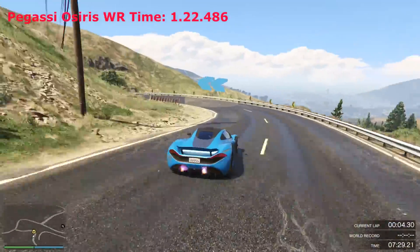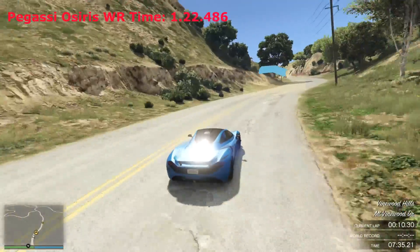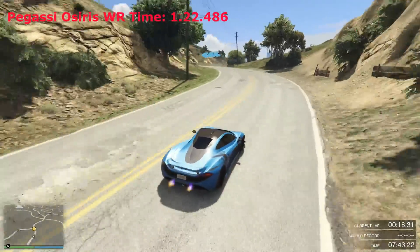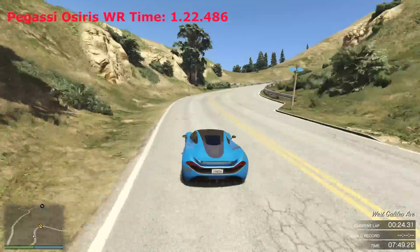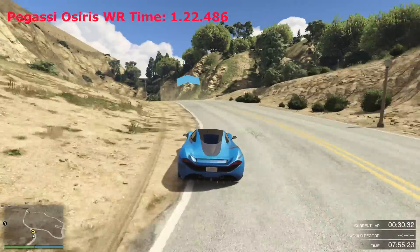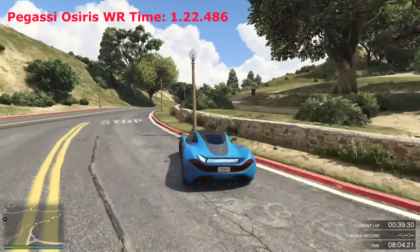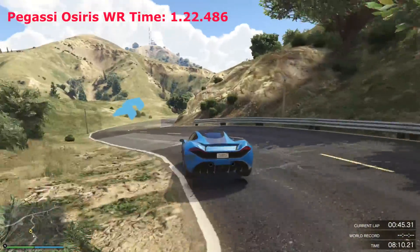This lap here is where the magic happens. Looking at the sector times at each checkpoint, I was actually getting 0.3 off the Osiris, which is quite strange because this car is quicker accelerating than the Osiris. The Osiris does have a better turning circle — this car can understeer quite a lot, and if you hit a wrong bump it just flings off. Even going over a curb there, I hit that checkpoint at 42 dead, which is 0.3 slower than the Osiris.